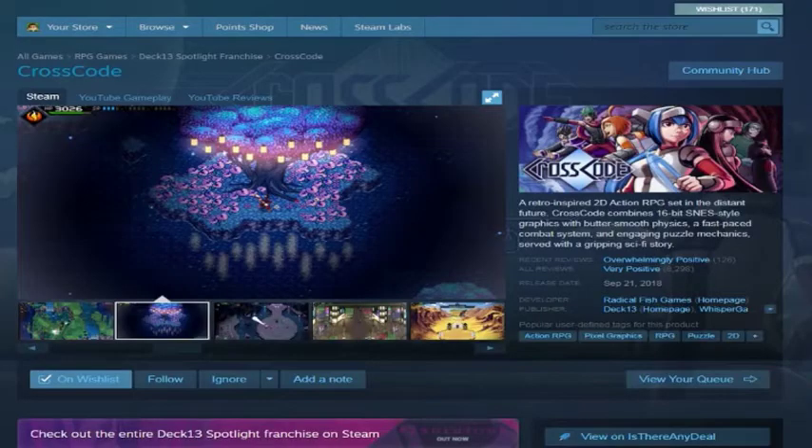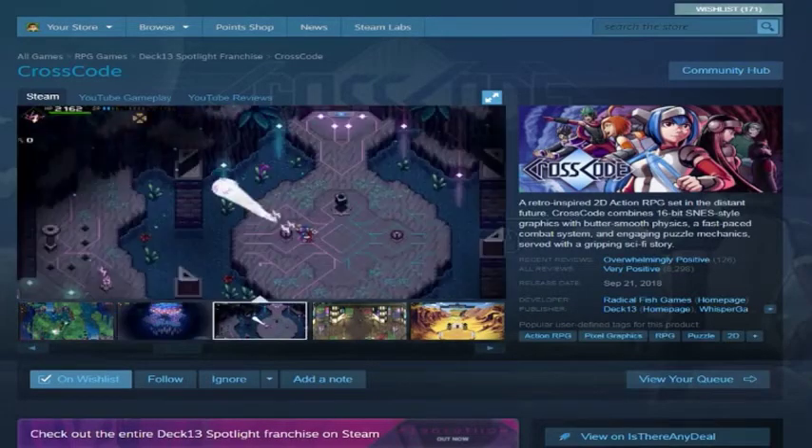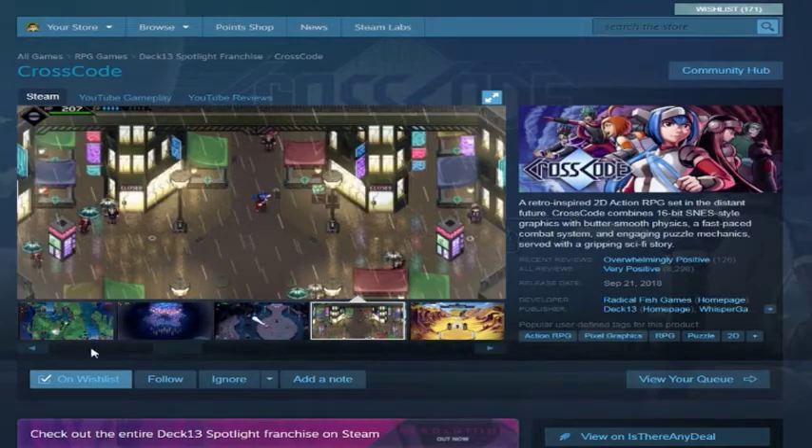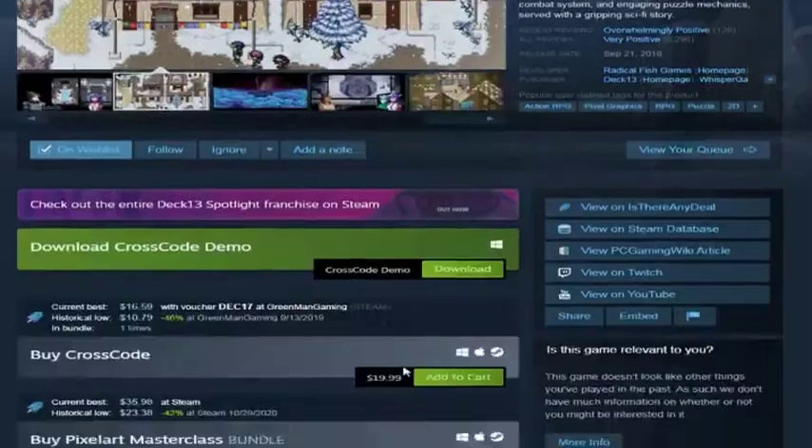CrossCode — a 16-bit RPG, recommended, possibly Phantasy Star-esque. It has a demo, which I'm hesitating on only because I don't know how much space I have on my hard drive.